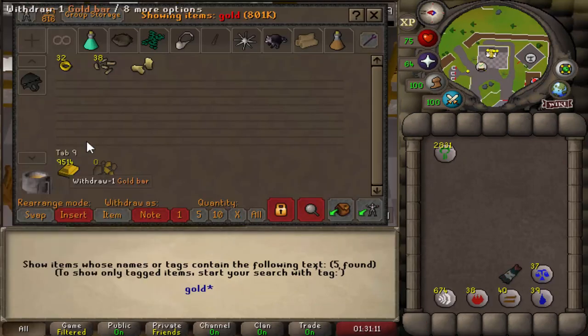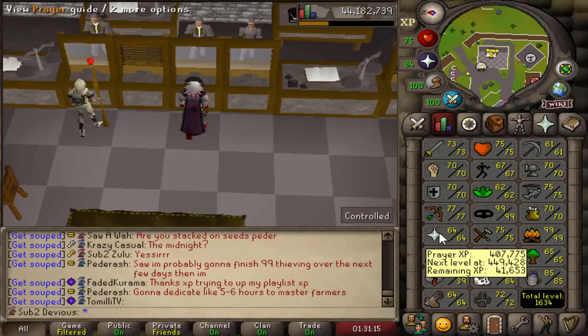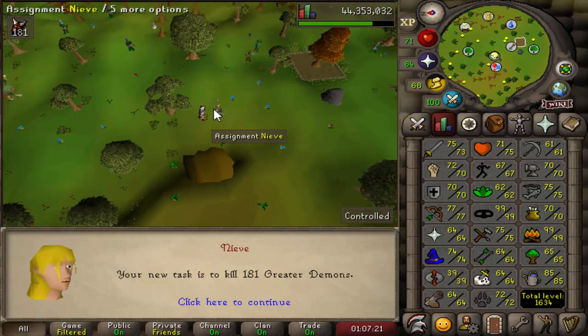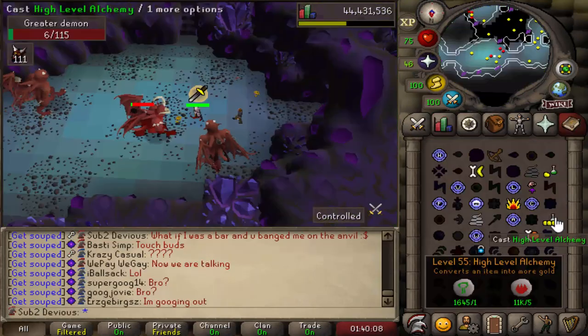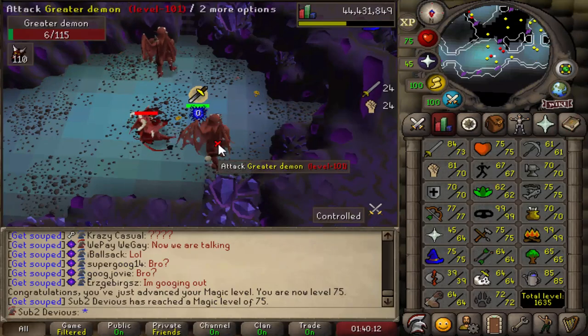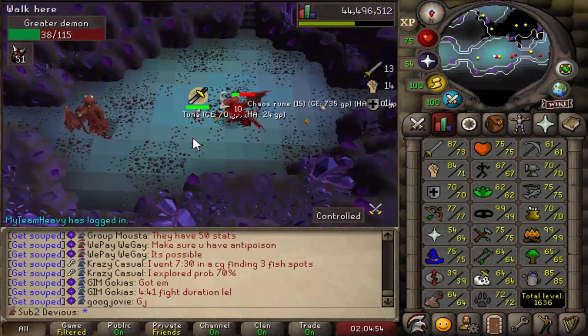I also have 9,500 gold bars to alch, which is enough to get me upwards of 79 Magic. I just finished the Greater Demon task, got a Black Dragon task, and now I have another Greater Demon task. It's so nice being able to slay with Alex again. There is 75 Magic. I'm also getting very close to another strength level — and there's 71 Strength.